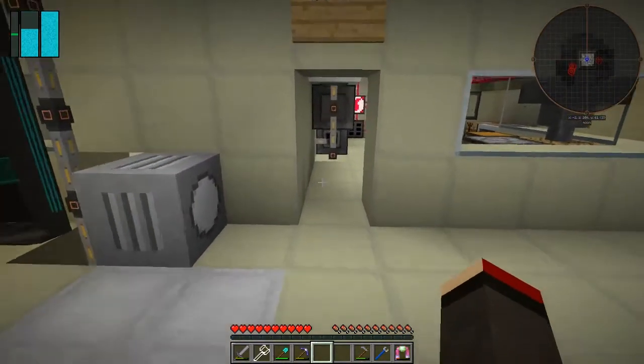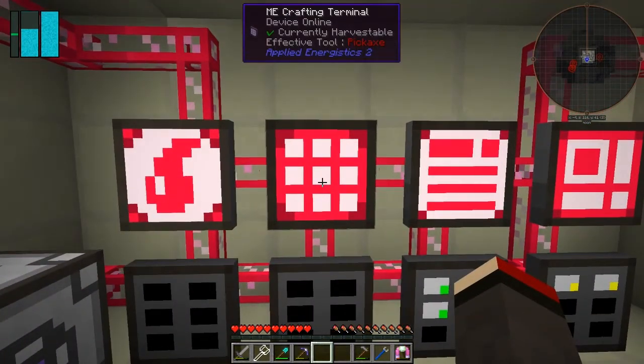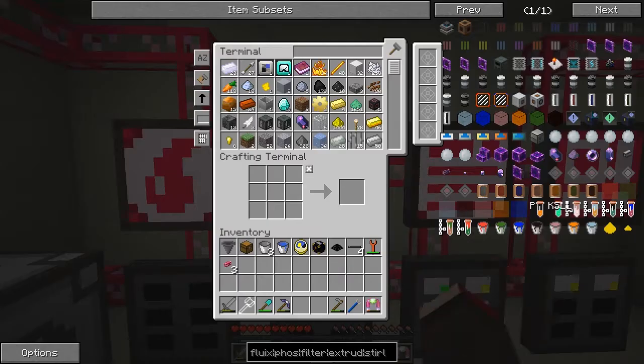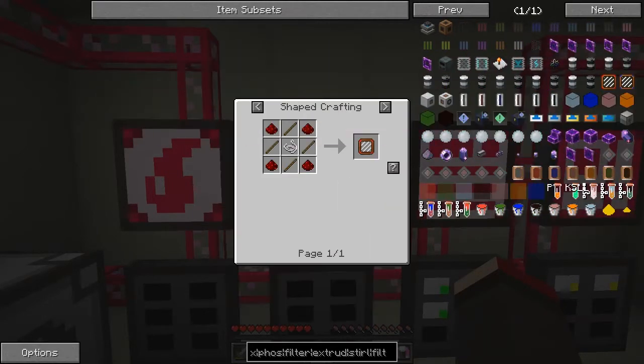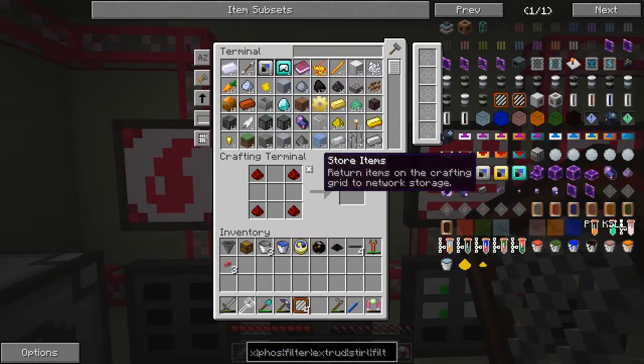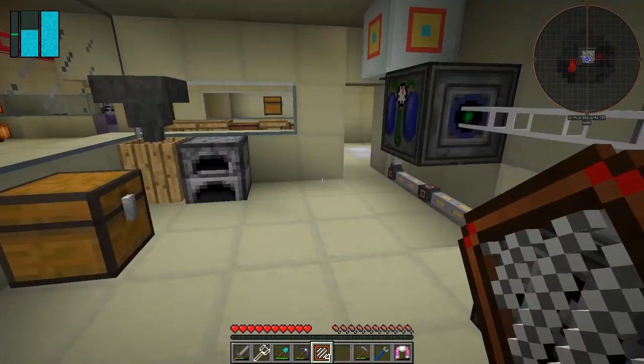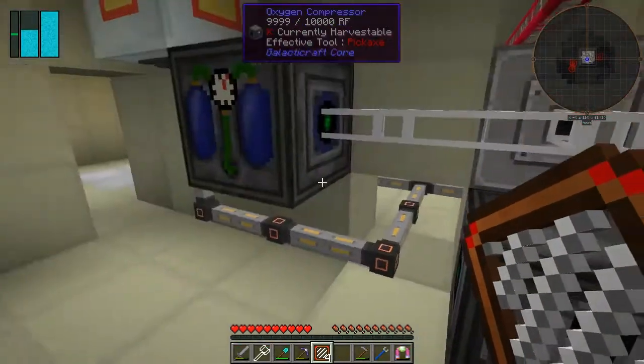While that's all running, what I want to do is to get some more automation done for the quarry. I want to set up two filters, so we're going to get some filters out of here. I can build four filters — that's what I'll do.